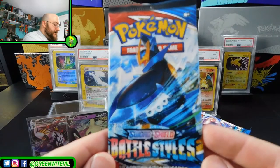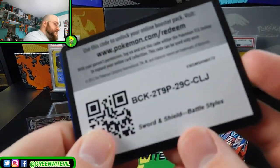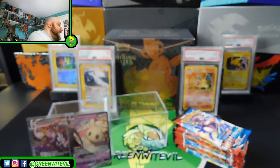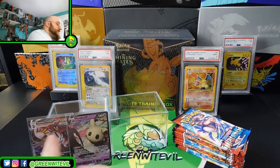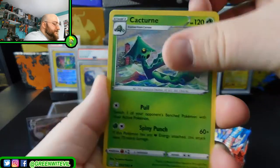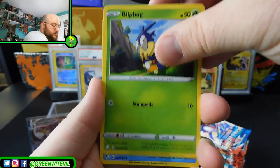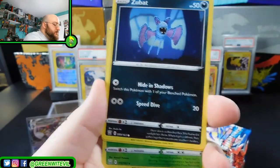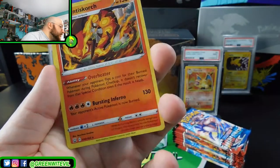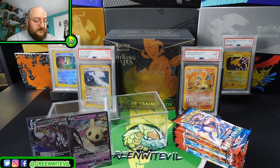We have Empoleon on the cover of our next pack. Can we get anything? We want to finish strong. Technically this makes five hits out of this box so far with the other side. Crawdaunt, Frillish, Cubone, Zubat, Spheal, Reverse Lurantis, and a Cinccino — regular rare. Haven't even gotten that rare yet — that's how little I've opened of Battle Styles. It's kind of unfortunate.